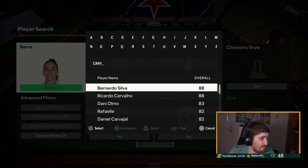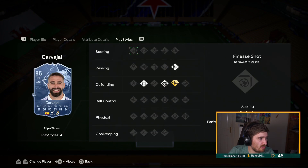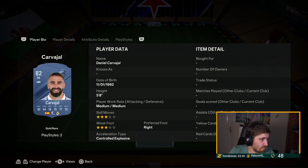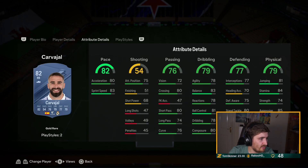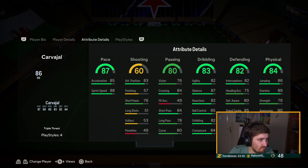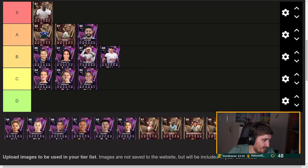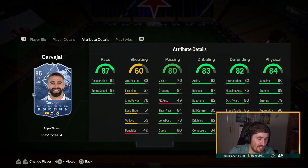Carvajal — I imagine he could be decent. Given no playstyle plus but it's a useless one anyway. If they'd even given Gold Anticipate that would be amazing. No weak foot upgrade but pretty well-rounded stats. As far as fullbacks go he's got decent pace — he's probably an A tier, not an exciting card but he's all right.